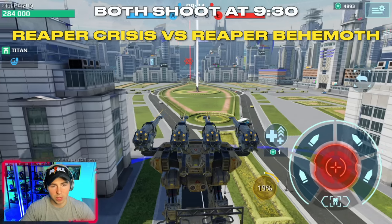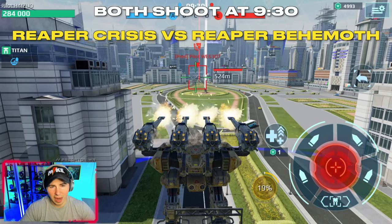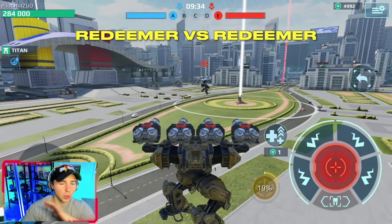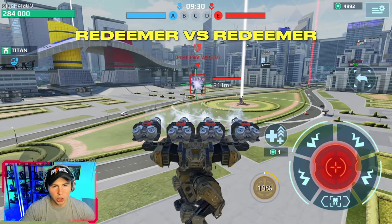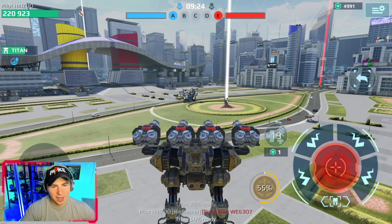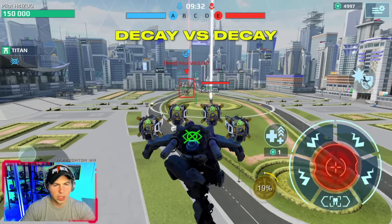We started the head-to-head comparisons with the Reaper. The Crisis is on one side, I have the Reaper on the Behemoth — fire away. Behemoth wins. No drones, no modules, no motherships to keep it simple. These are Redeemer builds. You're probably wondering: why is the Behemoth winning these matchups? Is the durability enough?